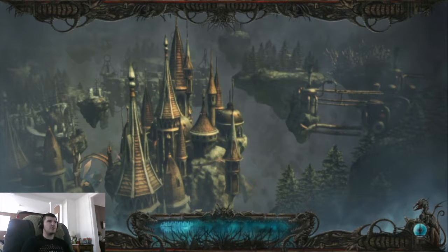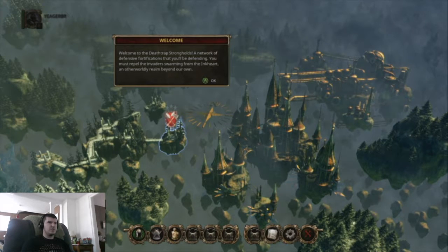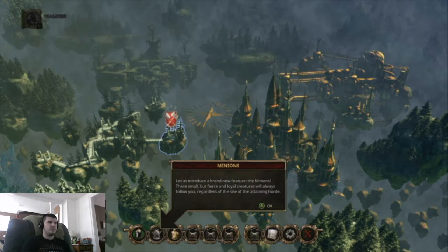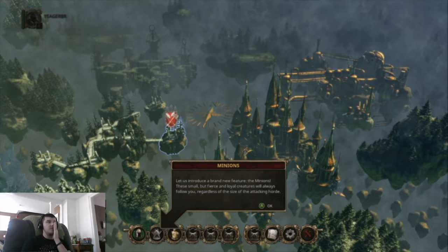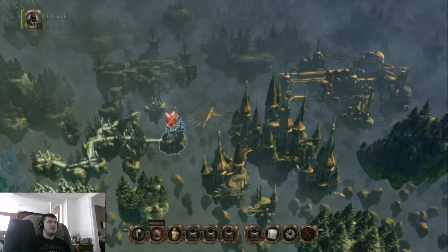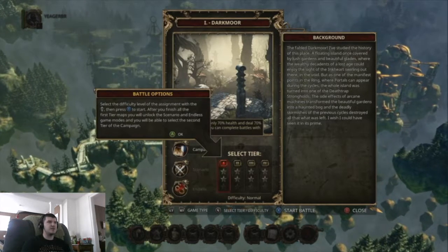Welcome to the Death Trap Strongholds, a network of defensive work locations that you'll be defending. You must repel the invaders beyond your town. This assignment is the defense of Dark Mora Strongholds. Let us introduce a brand new feature: the minions. These small but fierce and loyal creatures will always follow you, regardless of the size of the attacking horde. After you finish all the first tier maps, you will unlock the scenario and endless game modes, and you will be able to select the second tier.